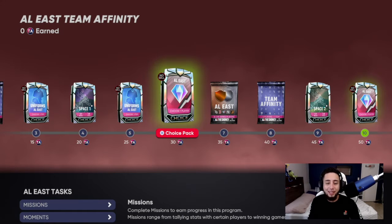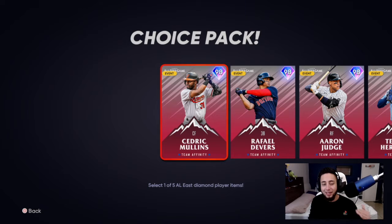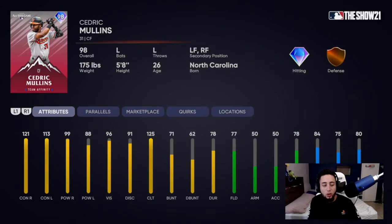First up, we're going straight to the American League East. The Team Affinity Season 3 diamond cards in the choice pack are: Cedric Mullins, Rafael Devers, Aaron Judge, Teoscar Hernandez, and Mike Zunino. Cedric Mullins has 121 contact vs. right, 113 contact vs. left, 99 power vs. right, 88 power vs. left, 96 vision, 77 fielding, and 84 speed — can play outfield.